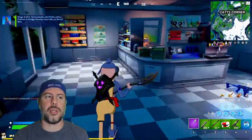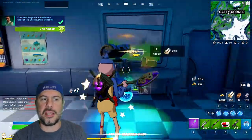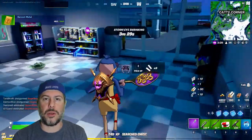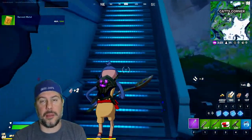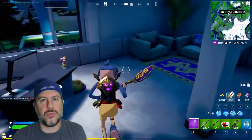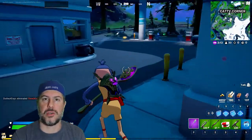Once you've done that, your second mission is to exterminate mini puffs with a pickaxe in Sludgy Swamp, Lazy Lake, or Retail Row. You only need three of them in total and there's three in each area — they're packed together in groups of five. You'll know them when you see them. These are just little mini Stay Puft Marshmallow Men from the first Ghostbusters movie. I'll mark them on the map for you.